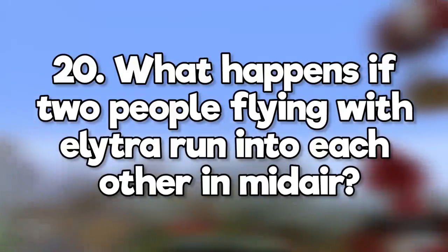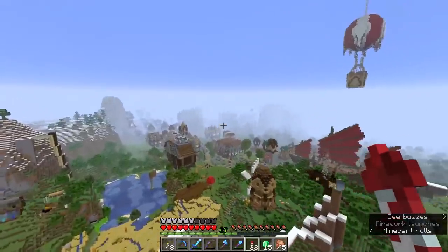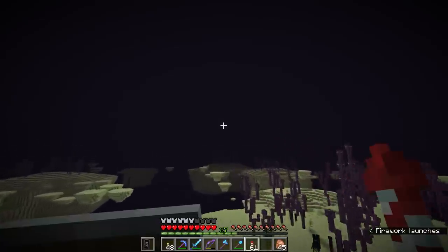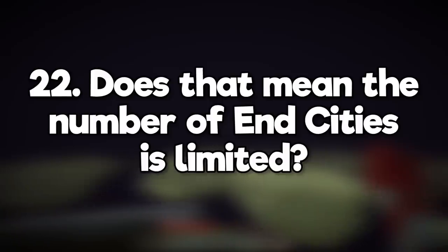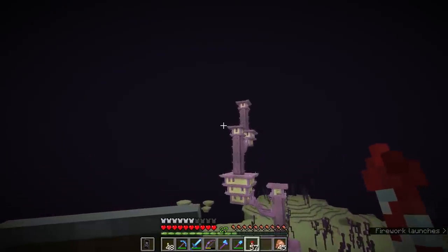What happens if two people flying with elytra run into each other in mid-air? Nothing happens — entity collision doesn't cause damage unless there are lots of entities occupying a single block. How big is the end dimension? It's the same as the overworld, 60 million blocks square. Does that mean the number of end cities is limited? Technically yes, but you'd probably run out of patience and time before you ran out of end cities.